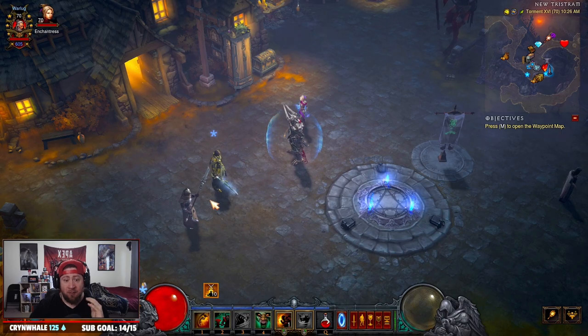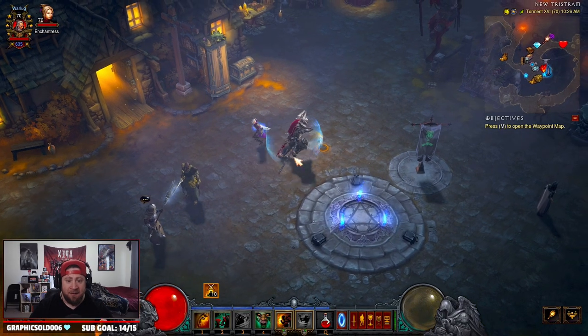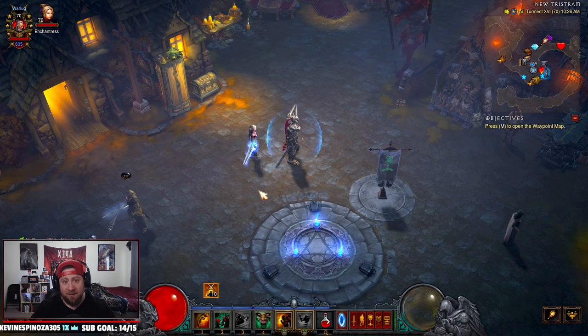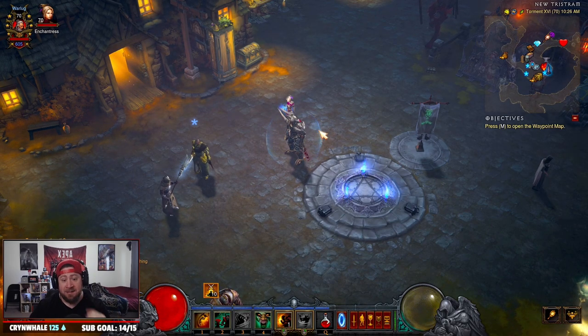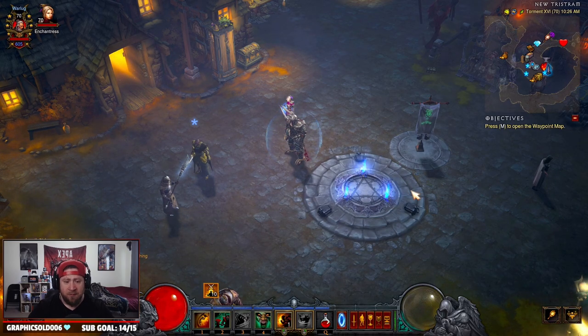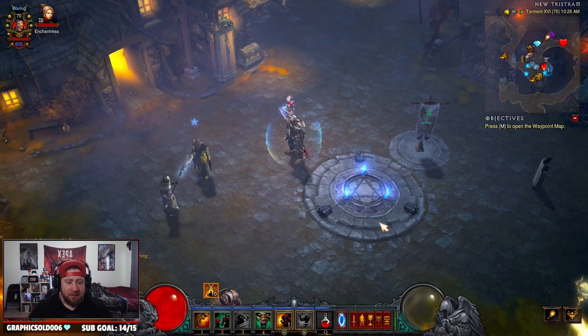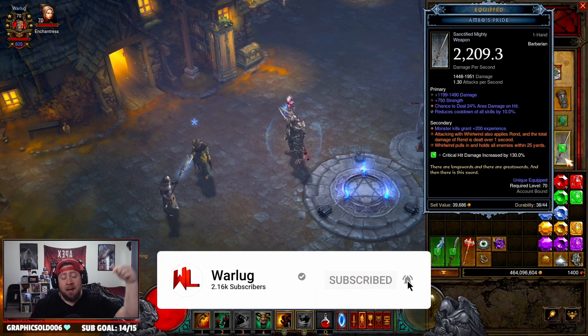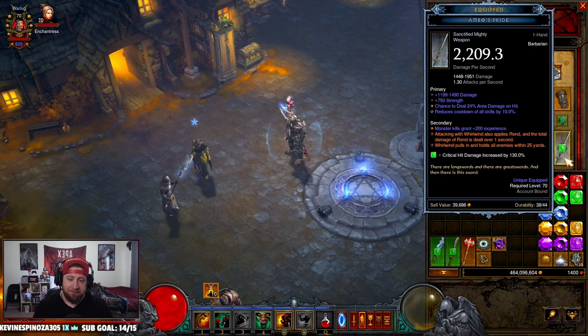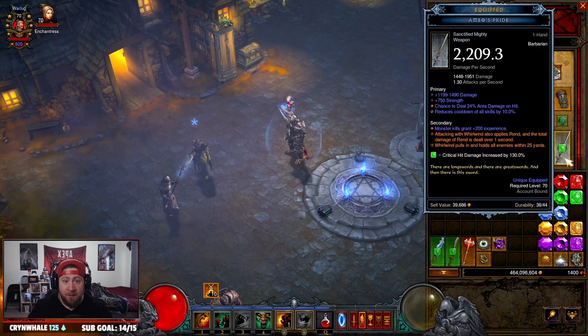That is the Wrath of the Wastes Whirlwind build, guys. This build is absolutely crazy - I've been having a blast. Shout out to my boy Blake, he's a big Barbarian main and I had to put this video together for him. I might play this as my third class because this is kind of nuts. I think the Whirlwind pull power is really one of the best Angelic Crucible powers the Barbarian has this season. Enjoy the Barbarian in the PTR - hopefully it'll stay the same for next season. Drop a like, subscribe if you're new, and as always, stay gaming - catch you in the next one.